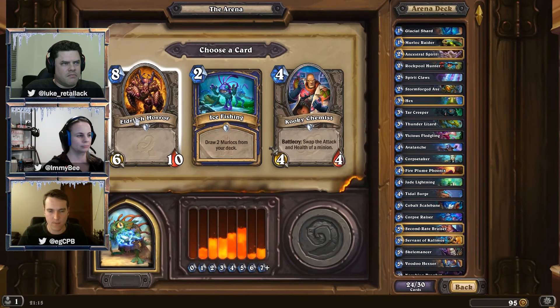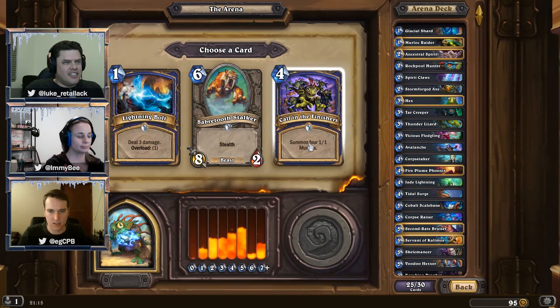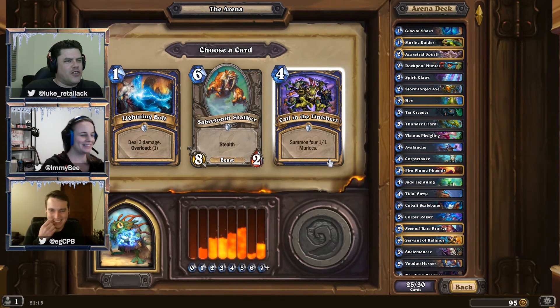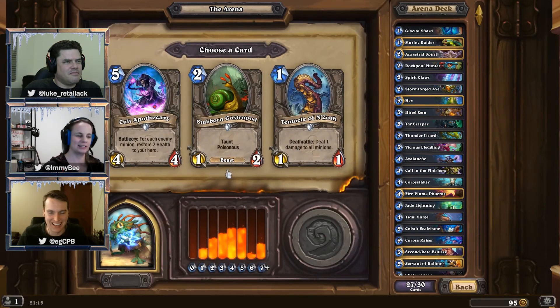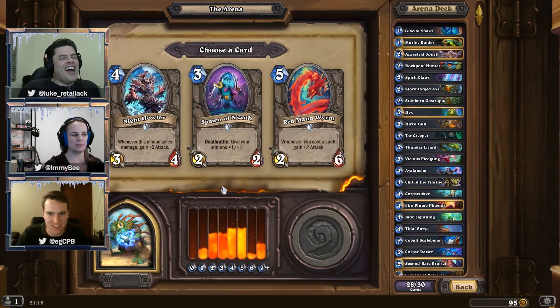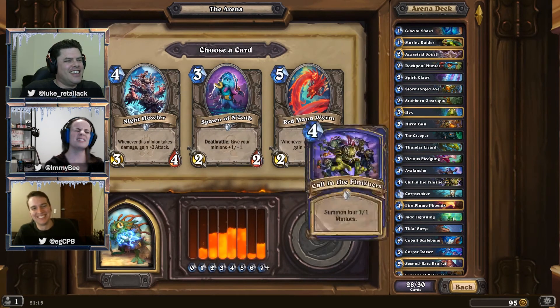We're on pick 24. Do we have any finishers at the moment? Not really. We probably want something big to punch. There's your Murlocs, Imogen — summon four 1/1 Murlocs. Oh, I think that's fun. We got the snail just for Imogen. Our curve's quite nice, but we don't have many spells so the Mana Worm won't be too great. There's a card — whenever this minion takes damage, gain plus attack — kind of like an enrage effect. I like the death rattle — and it works well with the Shaman Totems.